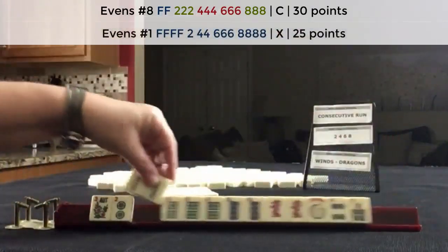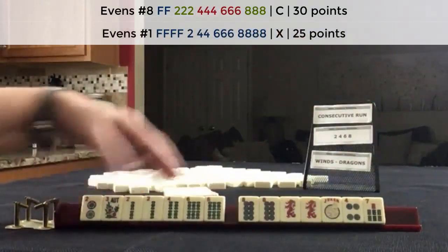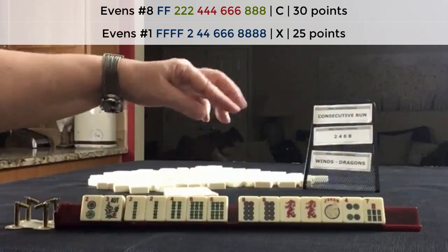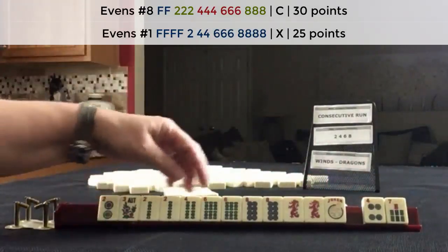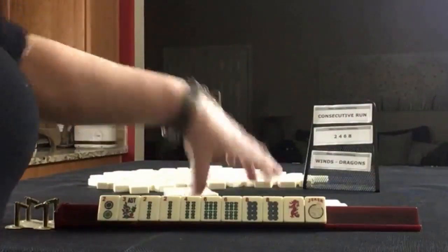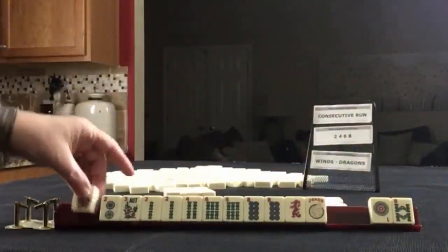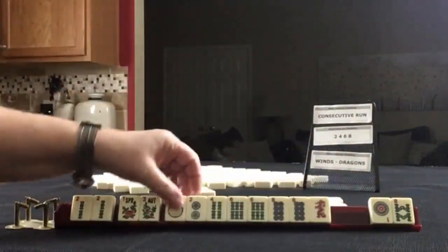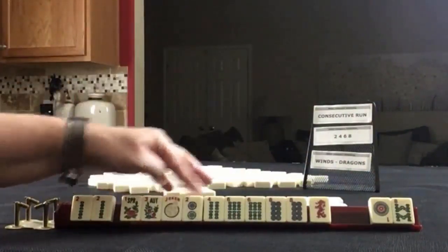Here's another pair of twos. Two, four, six — we have a gap. No eight bam. We have tiles we can pass. Let's let the red dragon go. Flower. I think I would maybe focus on this hand — two, four, six, eight. We can use this to help with the two.